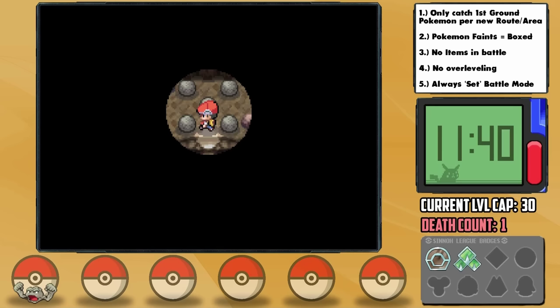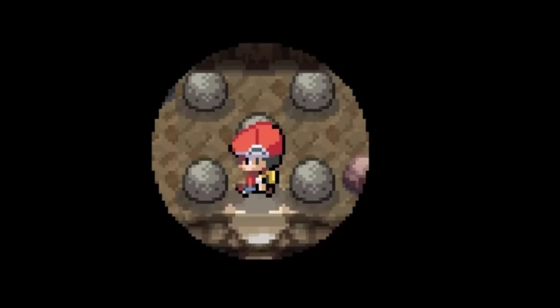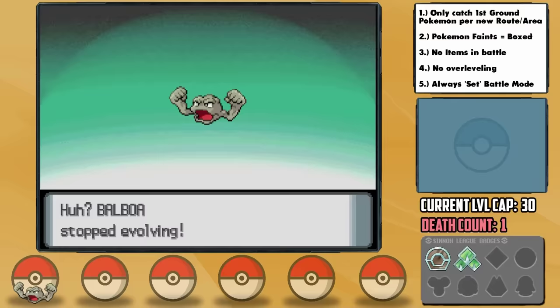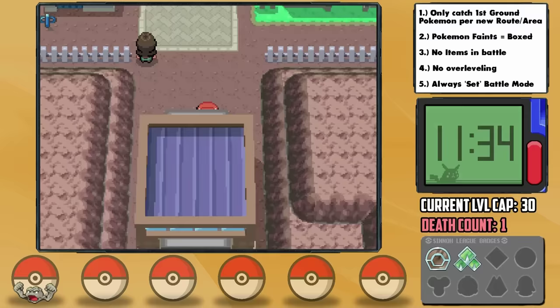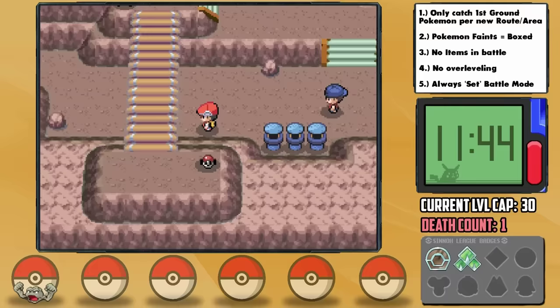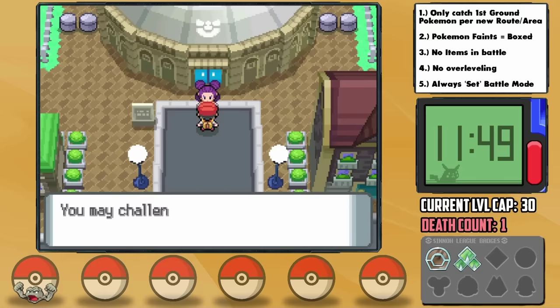On our way to Veilstone, we arrive at the Wayward Cave with a secret entrance under the bridge where we could get an encounter, however it's blocked off by Strength. We'll be back. Along the way Balboa attempts to evolve, but I'm going to wait until level 29 to let him, as that's when he learns Earthquake earlier than after evolution, and it will be before the next gym with a level cap of 30. We only have Geodude and there's a long stretch to the next gym, but we've now seen enough Pokemon that we can get the Experience Share, which we attach to our HM Pokemon to split the experience load.